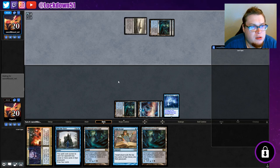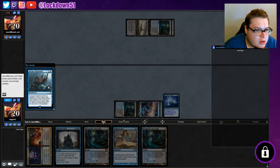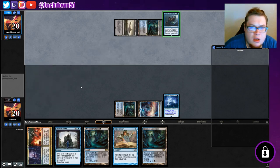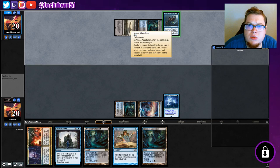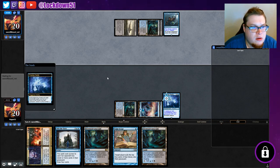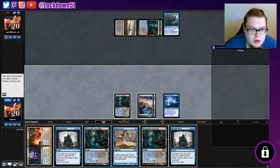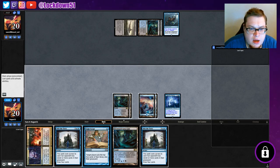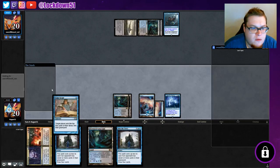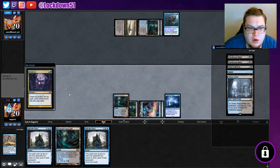We're playing a Dimir deck as well, so we'll see what we got going here in a second. Arcane Adaptation — choose a creature type, chosen type in addition to their own. Interesting, I don't know where this combo is gonna go. Vampire — okay, so they've got some Vampire tribal going. That's interesting. Let's go ahead and get stuff popping, then we can refill with Into the Story, which will be nice. We're gonna hit them for quite a bit here.